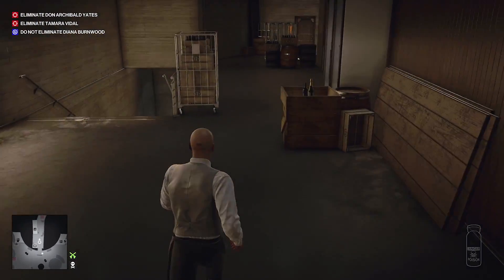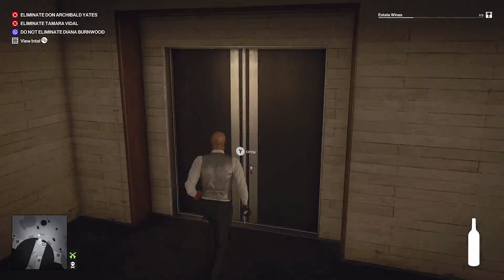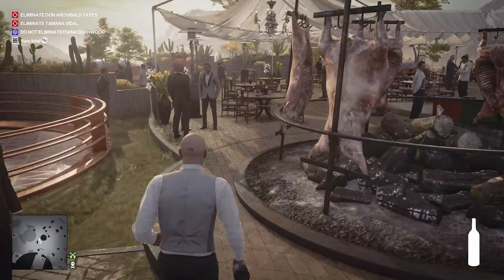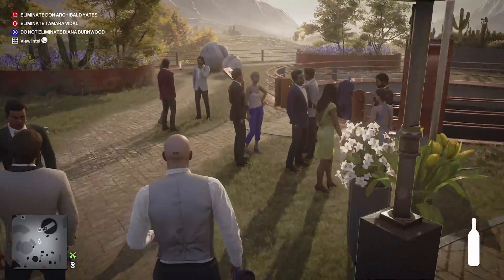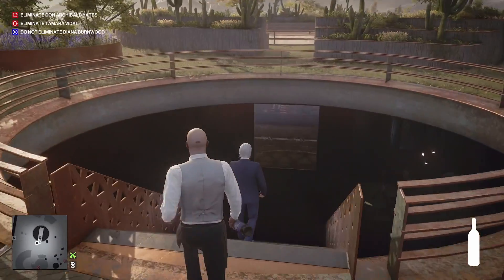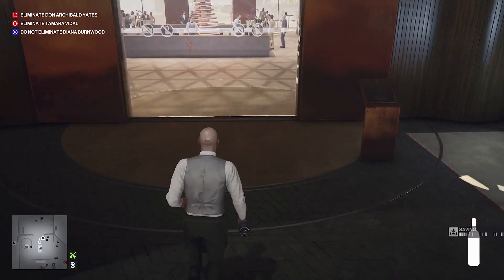I forgot the wine! So we've got the waiter's disguise and we'll grab this specific bottle of wine. You need this specific one, otherwise she will say 'I don't really feel like having a drink today' and it's ruined — you have to wait for the next rotation. We'll head down to the wine tasting room and we will relieve the other waiter.